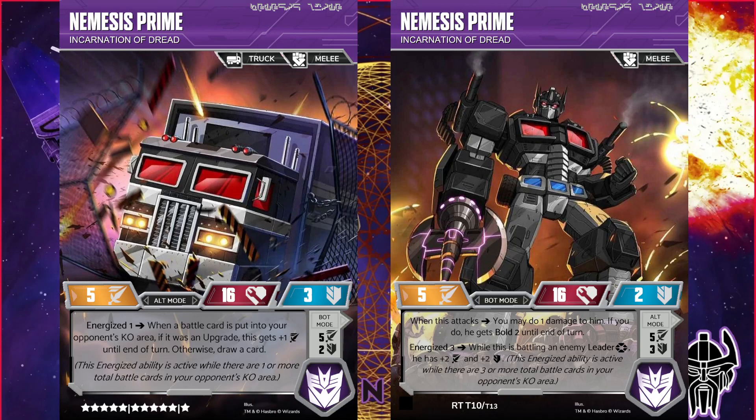Where he's really going to shine is against Leader decks, because his Energized 3 — so as long as your opponent has at least 3 cards in their KO — while he's battling an enemy Leader, both on offense and defense, he gets plus 2, plus 2. So you're looking at a character with Double Dealer-like, against Legend mode stat lines. He's anti-Double Dealer and anti-Optimus Prime against these leaders because he's 7-16-4 against these characters. With the extra damage to get the Bold, you're going to be nuking these leaders — if they're in any aggressive shell or you get really good flips, these leaders are not going to be lasting long.